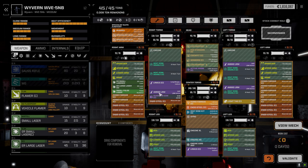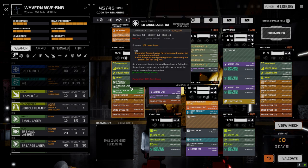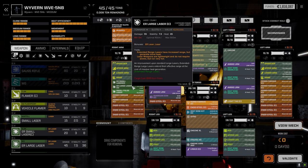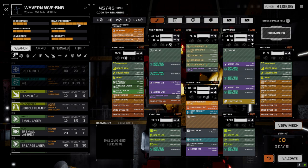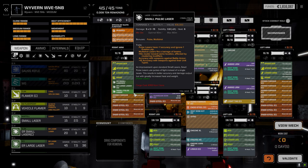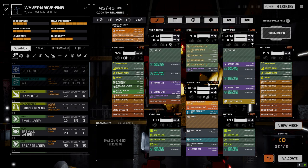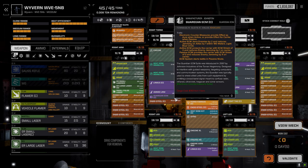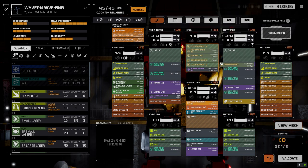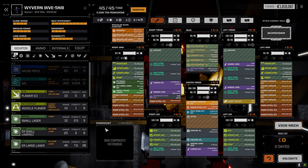We swapped out the lasers in the arm - we had the large pulse in here, six times plus a medium pulse and an ER small. We kept the ER small, switched out the large pulse for an ER large and a small pulse laser, so heat sinking is actually not bad at range because we're not firing the ER small which is eight heat and the small pulse which is six - saving 14 heat at range. Having the TAG will help everybody out, and the ECM should keep this guy hidden. I also upgraded to clan sensors because this thing only has basic.